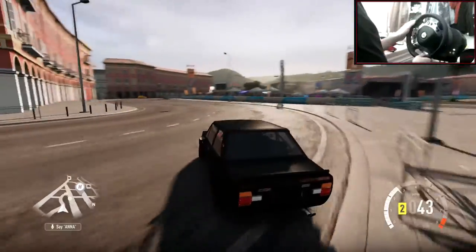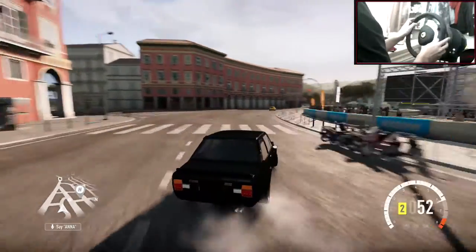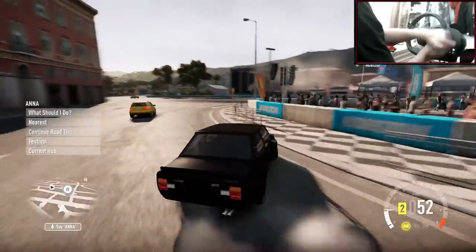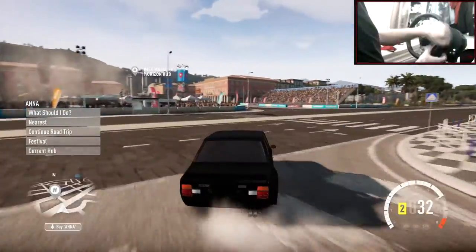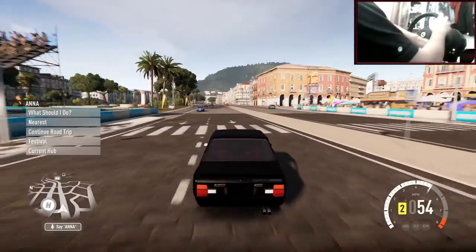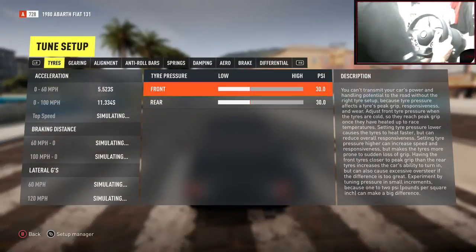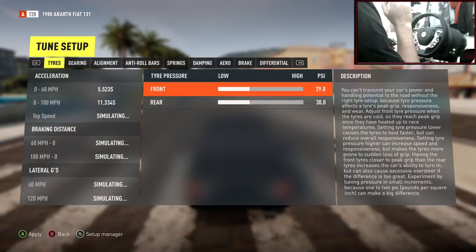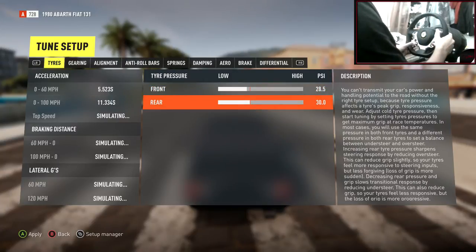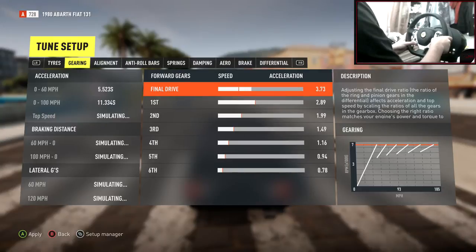I'm going to have to adjust the steering to be a little bit more grippier. Let's tune the car right here in the middle of a road. Need to grip up the front a lot. I'm going to take the front up. The gearing can come right down — look how long that is, especially for such a small horsepower engine.